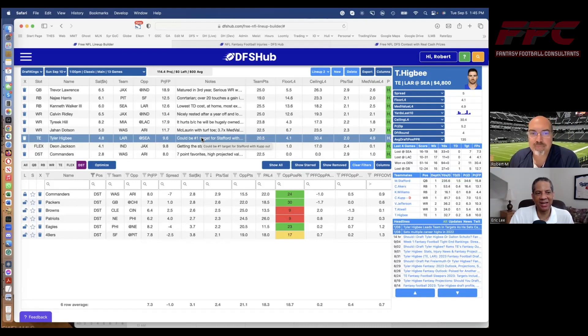Rob, I have to be honest — I love this pick. With Cooper Kupp out, you ask yourself who the heck is Stafford going to throw to, and the guy with the most familiarity is Tyler Higbee. $4,800 is a great price. I think this is going to be a very high-scoring game and the Rams are going to be behind, so I think they'll rely on Higbee.